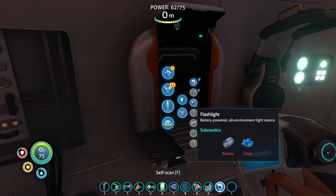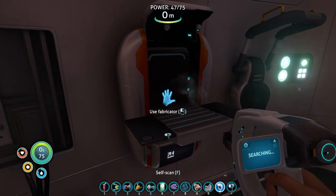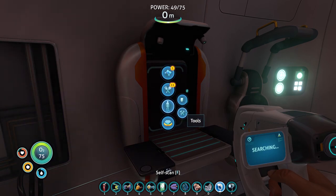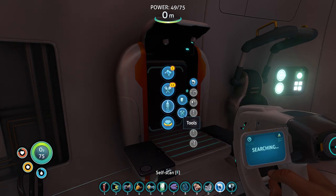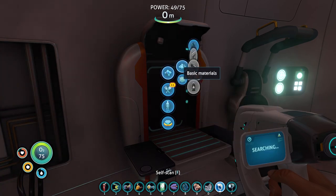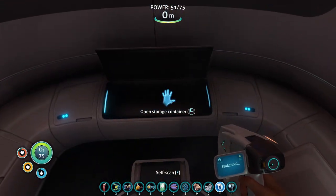Can we make the flashlight as well? And we need a knife, which is silicone rubber. And then we need a repair tool, which is silicone rubber and cave sulfur - which we can definitely find really quickly. For the silicone rubber I need the Creepvine sea cluster. We can find that pretty quickly here - let's do that.